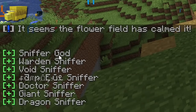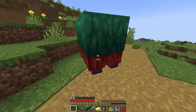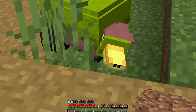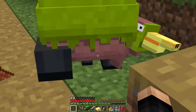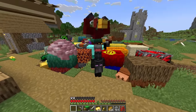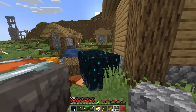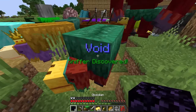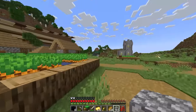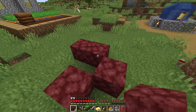We just unlocked the sniffer god, warden, void, question mark, doctor, giant, and dragon! First, let's try giving a sniffer another head - mutate sniffer. Wait, why is it so small? It looks broken and gives raw flesh. Let's head back to the village since we're nearing 100 sniffers. With a skull we get the warden sniffer - he does sonic booms, welcome to the team! With obsidian we get the void sniffer - oh he looks cool! It creates a black hole that sucks things in - let's save him for later.